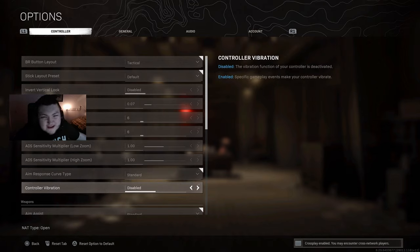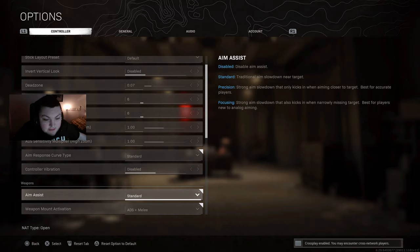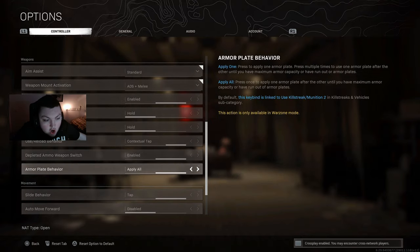Controller vibration is disabled. I've honestly played with controller vibration right up until Modern Warfare — it's all personal preference. Some people feel they can't control recoil with that physical rumble, which I totally get. Aim assist is set to standard. Armor plate behavior — make sure it's set to apply all, not apply one by default. This means in a gunfight you can hold triangle, it starts applying all your plates, and you can take your finger off and run around — your character will automatically put the other plates in.